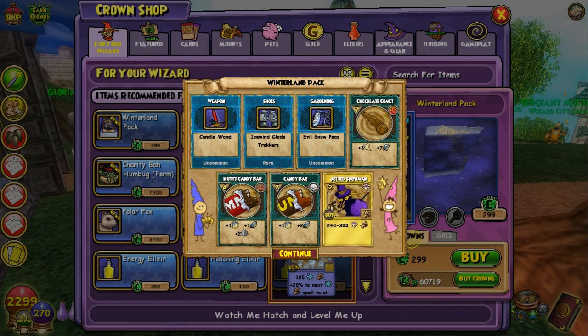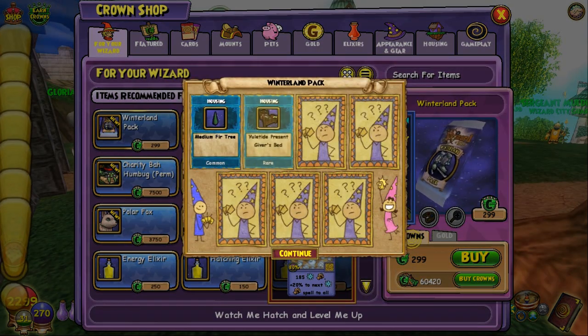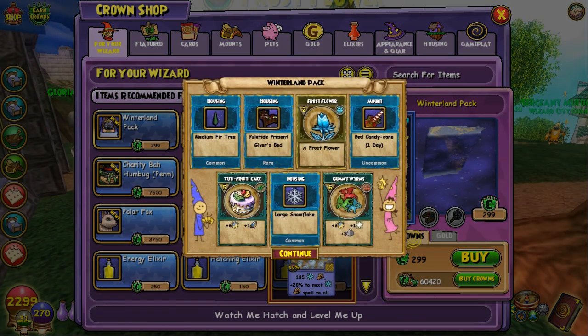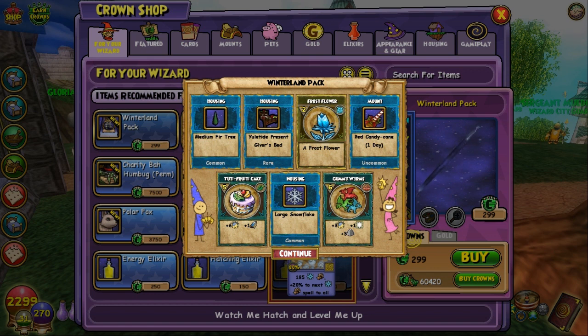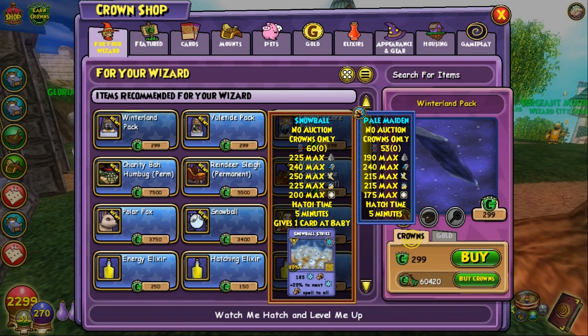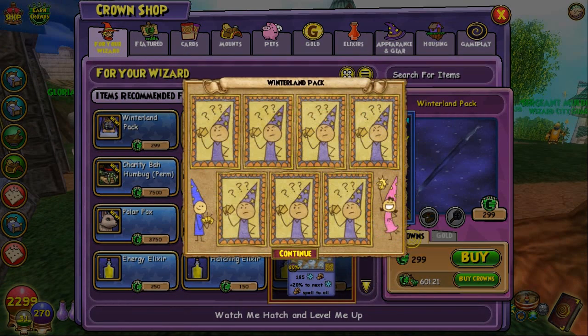The third pack gives me more shoes — same ones as I got the first time. Next pack: I got a yuletide present giver's bed. I can't wait to see that in the house and see what it looks like. It looks kind of brightly decorated from the picture; I hope it holds up to its image.